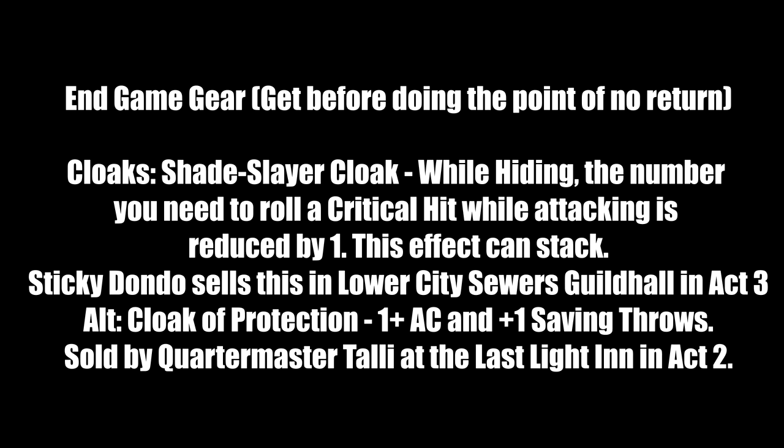For cloaks in end-game: Shade Slayer Cloak — while hiding, the number needed to roll a critical hit is reduced by 1, and this stacks with other items. You'll be hiding quite a bit in hit-and-run style. Sold by Sticky Dondo in the Lower City Sewers Guild Hall in Act 3 — be friendly with them and buy it. Alternative: Cloak of Protection gives plus 1 AC and plus 1 saving throws. Sold by Quartermaster Tally at the Last Light Inn in Act 2 — buy everything from her.